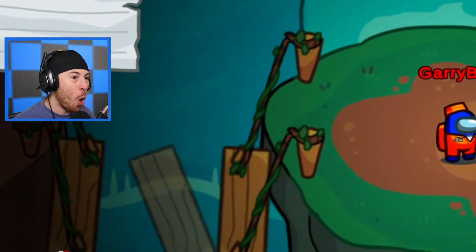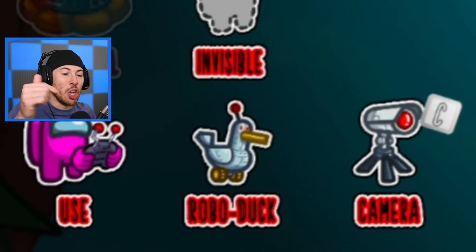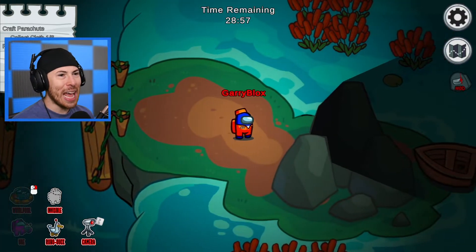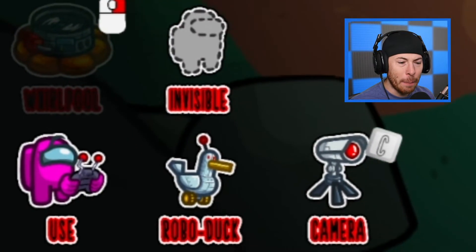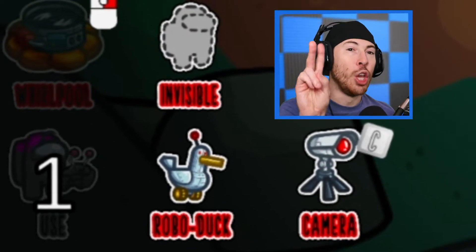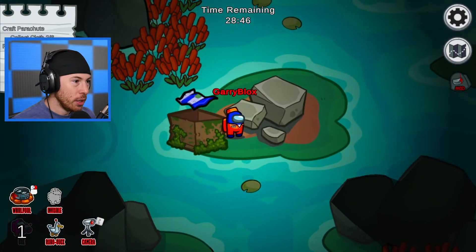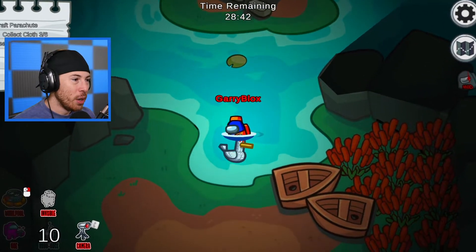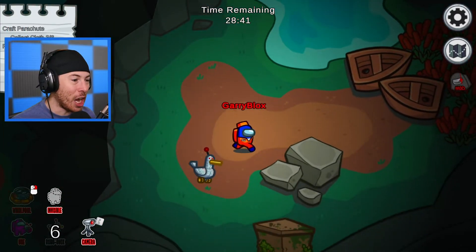We're gonna put a land mine right there and we're gonna cross — whoa, the bridge just broke! Okay, I just unlocked the robo duck, and I can open this box. I've got to collect cloth — what am I collecting cloth for? I also have a whirlpool ability and a robo duck ability — two new abilities in this area! There's another box here, let's open it. We now have three out of six — we are actually doing really well.